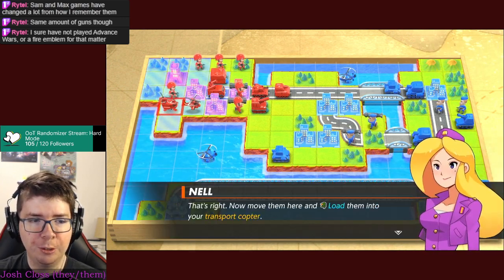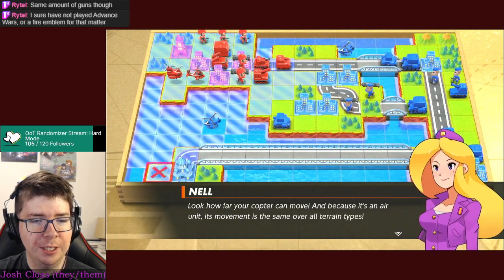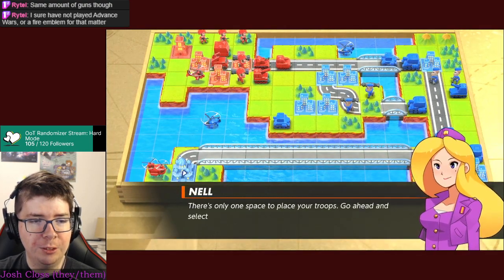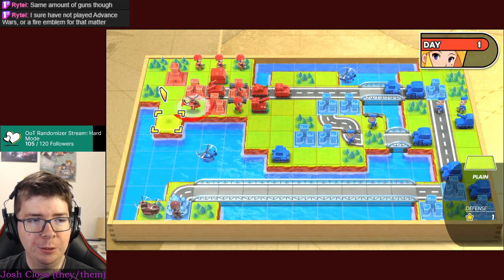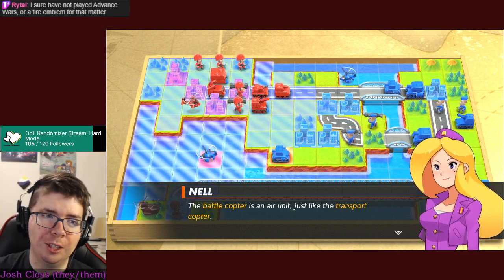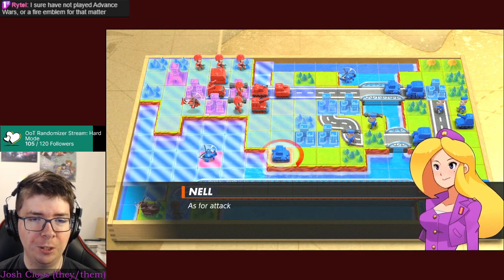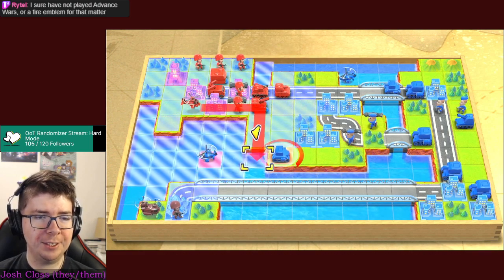Move the infantry and load them into the transport copter, then fly over and drop off the unit on the enemy's HQ. There's only one space to place your troops - go ahead and select it. We want to have our battle copter ready too. I'd actually want to use the missiles first but the game isn't going to let me do that. These air units are always flying - they use two units of fuel every day and don't gain defense terrain bonuses.